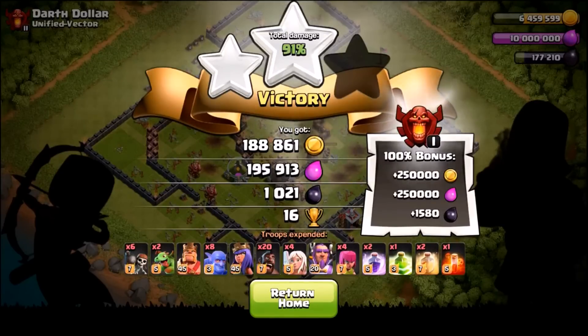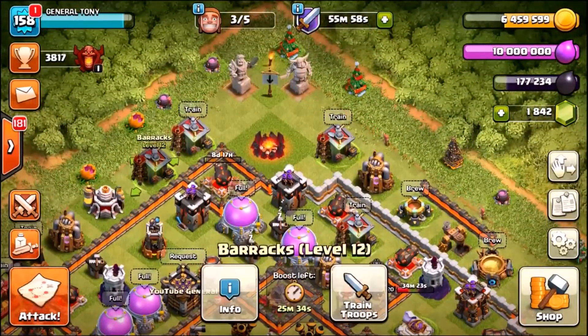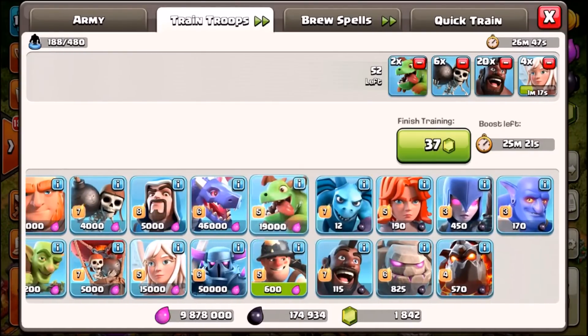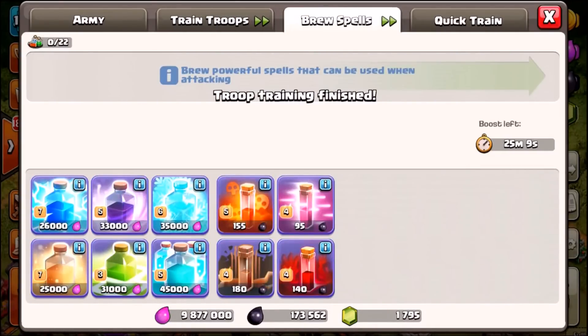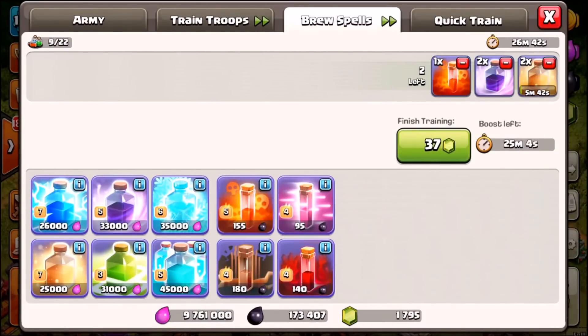We tried our best but we got a two-star. We did get some trophies though, sending us over 3800. Let's rebuild: four healers, 20 hog riders, six wall breakers, two baby dragons, eight bowlers, a minion, two archers, two heal spells, two rage spells, and a poison. This time we're swapping the jump spell for a freeze spell to counter the level 5 inferno towers on a Town Hall 11.